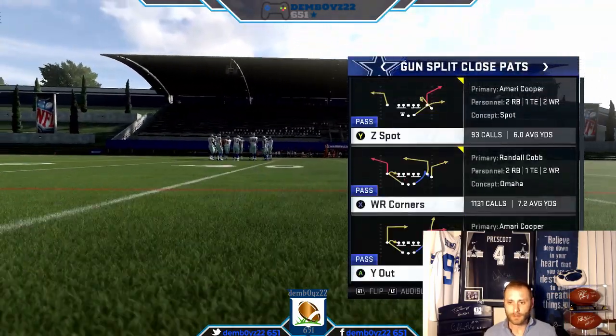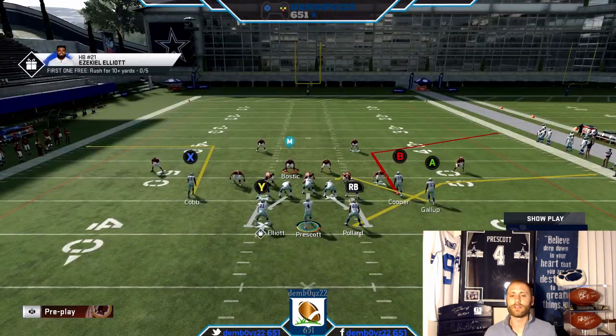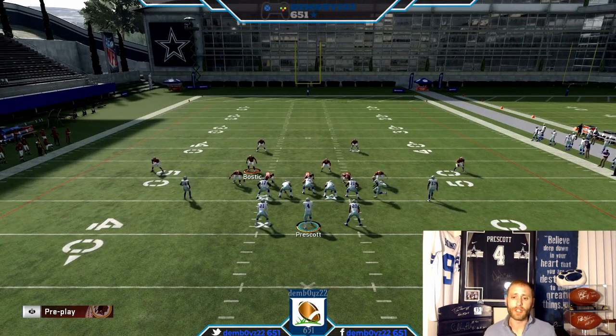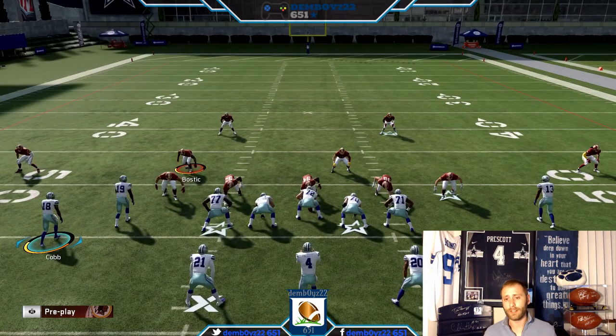Z Spot — one thing I love about this play is you can run this anywhere. I always tell you I like the corners to the short side, but there's a corner going either way, it doesn't matter. It works great for the middle of the field too. So this is how I start my games. To create our custom stack, we have to flip the play — you can do that at the play art or here. I recommend doing it here just to mess up any defenses people could be setting up, because it's really annoying when you're setting up the defense and someone is flipping stuff around on you.